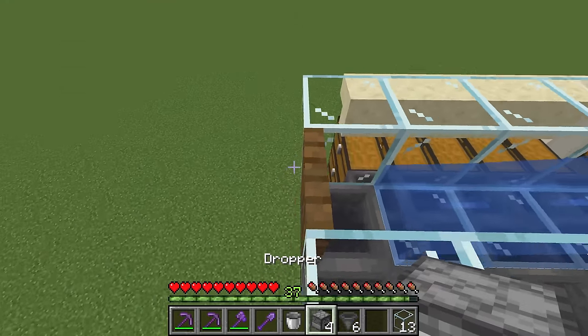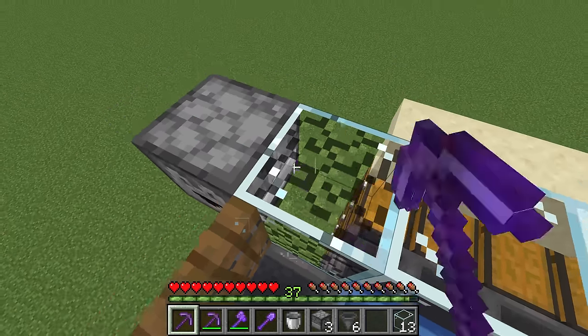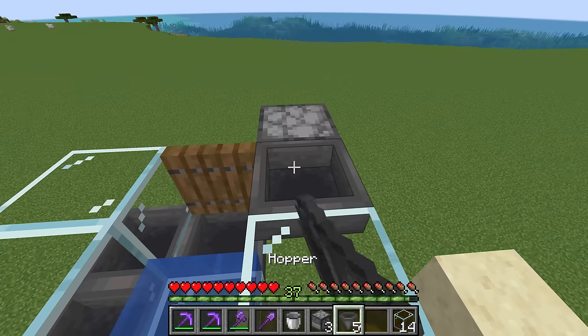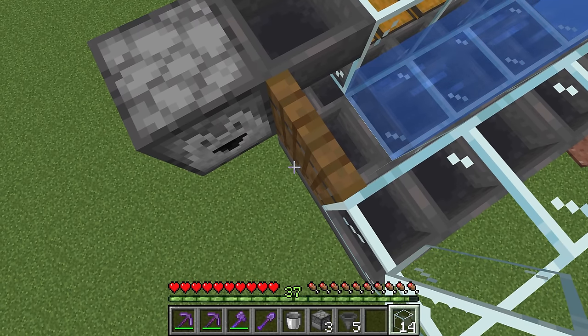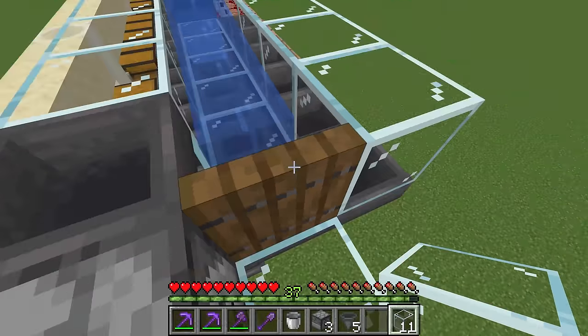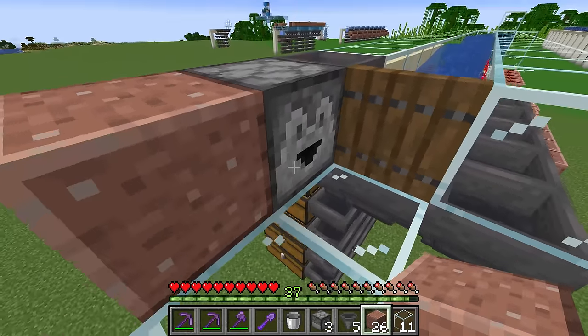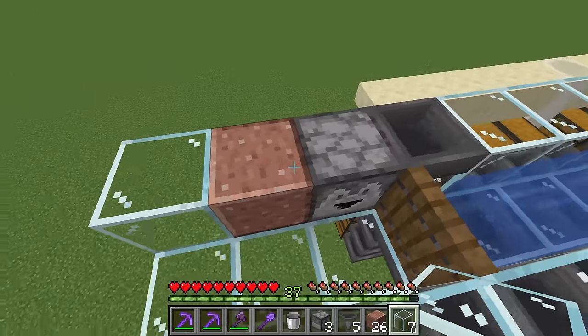On the other side of the trapdoor, place a dropper facing this way, then break this piece of glass on this side and have a hopper going into that side of the dropper. On the bottom of this, place three pieces of glass — one here and two next to it going out from there. Place a solid block on the side of the dropper and then fill in the other three, as well as this one, with your glass.